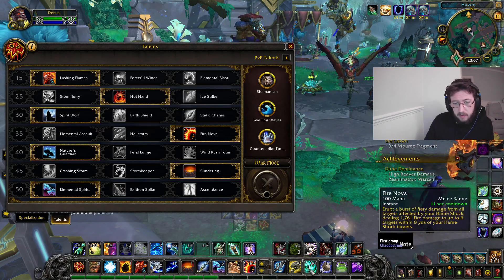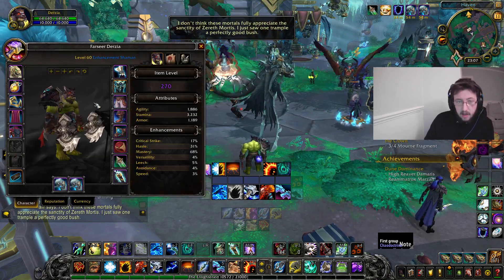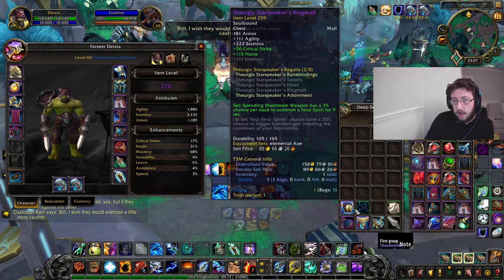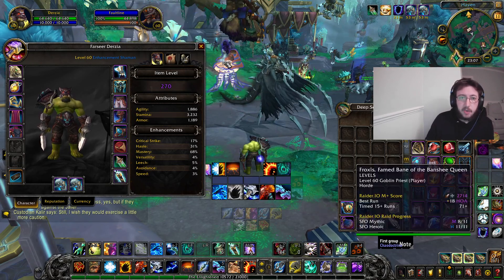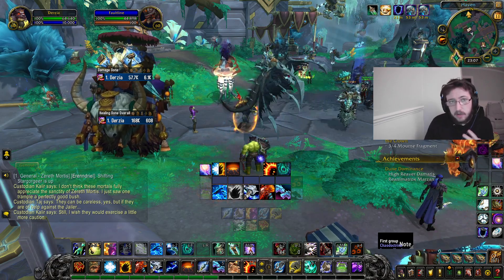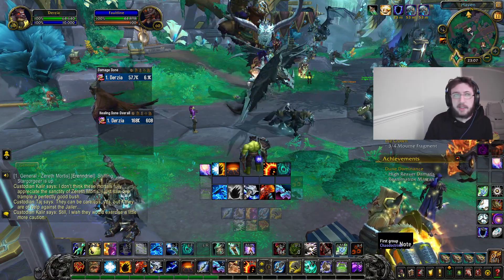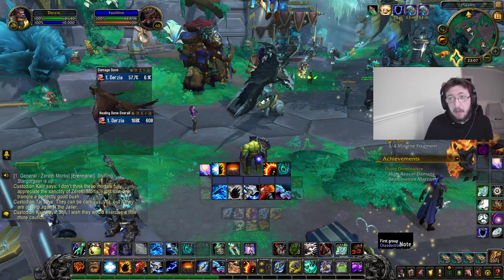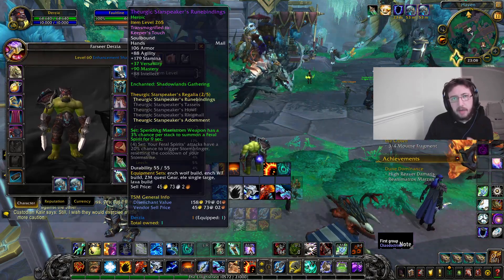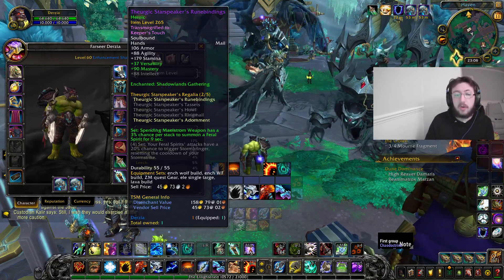In terms of legendaries: Primal Lava Actuators, that's it. Gear is a bit inconsequential. I'm 270 geared, I've got my two-set bonus. I did get lucky and have my chest waiting for the catalyst next week and something good in my vault, so I should be getting my four-set. You want to focus on getting your two-set and four-set — do normals, do LFR. You might have a 270 chest but replacing it with a 246 set-piece is worth it because the set bonuses are dirty.